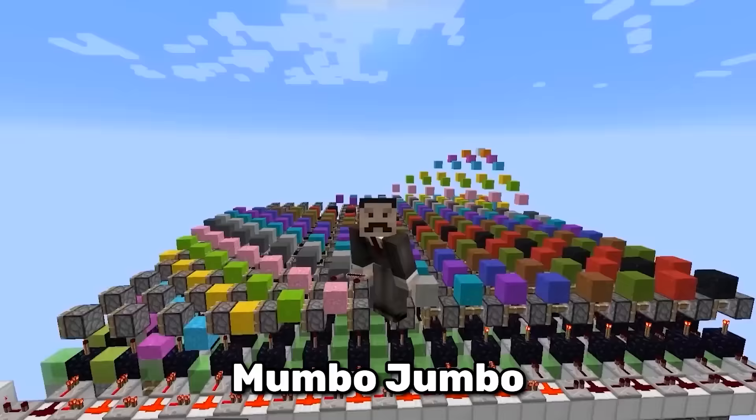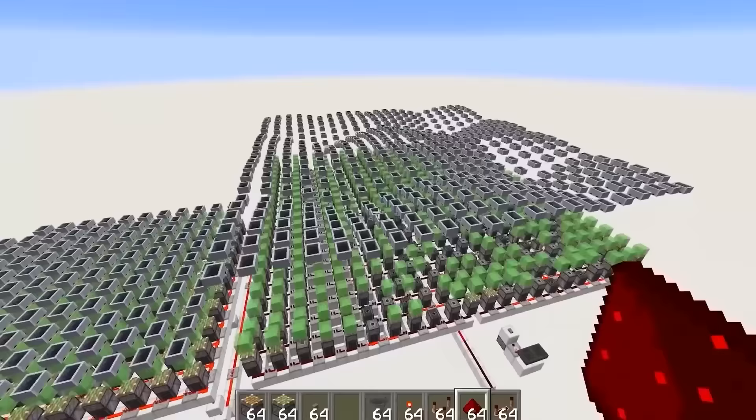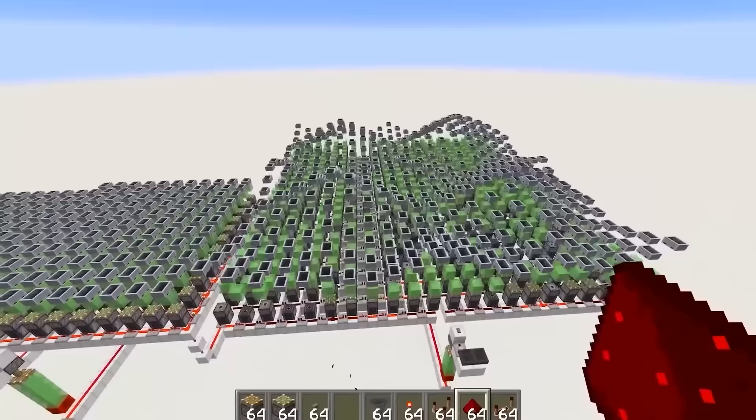This is called a wave machine. Mambo Jumbo took it to the extreme, designing several different patterns using minecarts. The wave machine is fairly complex, but we're just scratching the surface.